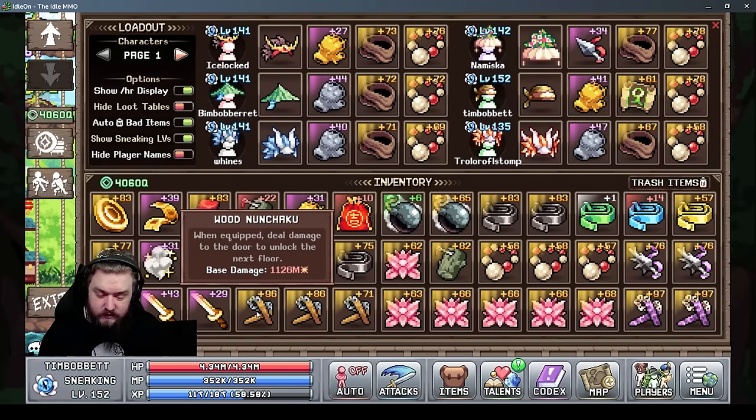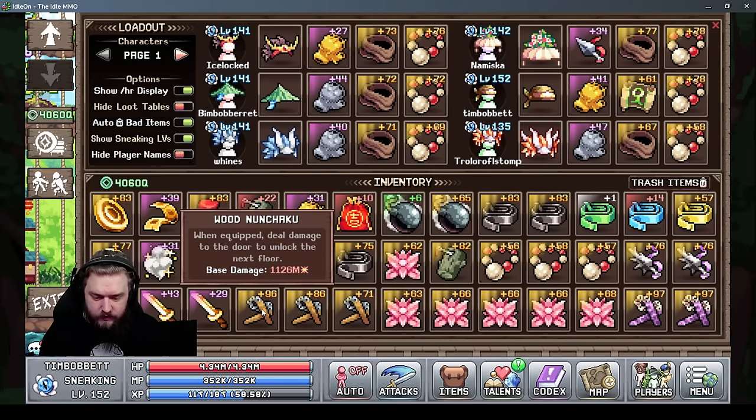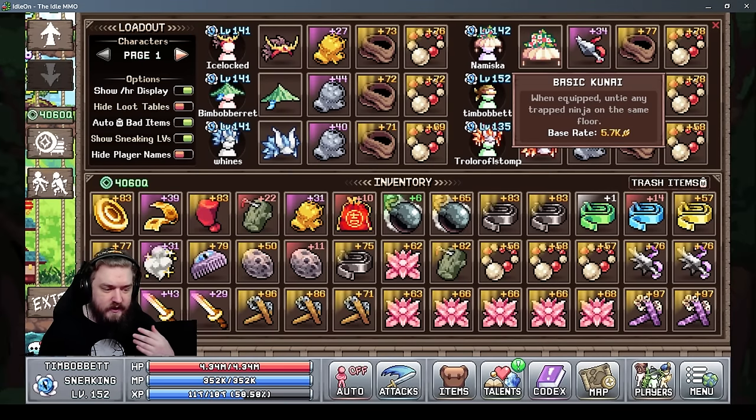You'll also find new tiers of nunchucks later on. Compared to a base-level wood nunchuck at 1.1 billion damage, a higher tier gives 15 billion damage at the same level. So finding better tiers and higher item levels means more damage. Kunais are the second weapon and are only used to untie new characters. I used a level 54 kunai to unlock my last character — getting above about level 60 isn't really necessary, but higher level means more untying rate.